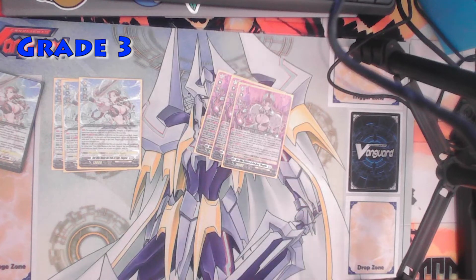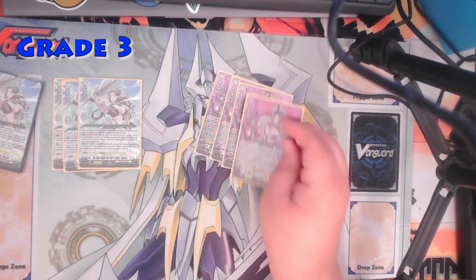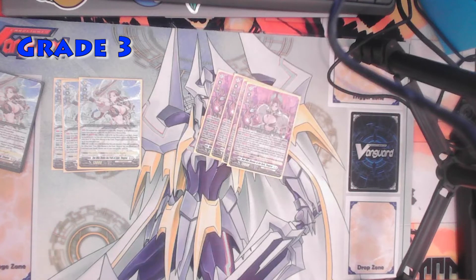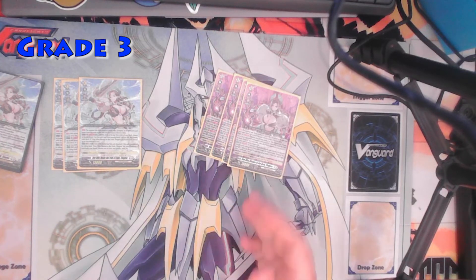So you can retire at least one, and if you have the light Thagria in your soul, you can retire all the ones in that same column. At the end of the battle if this unit attacked, if the unit was placed by riding from the light Thagria this turn, you can discard one card from your hand to stand this unit, and it gets minus one drive until end of turn. So with the light Thagria you stand one of your rearguards; with the dark one you stand the vanguard. You can see the clear dark paladin and royal paladin theme in each one.